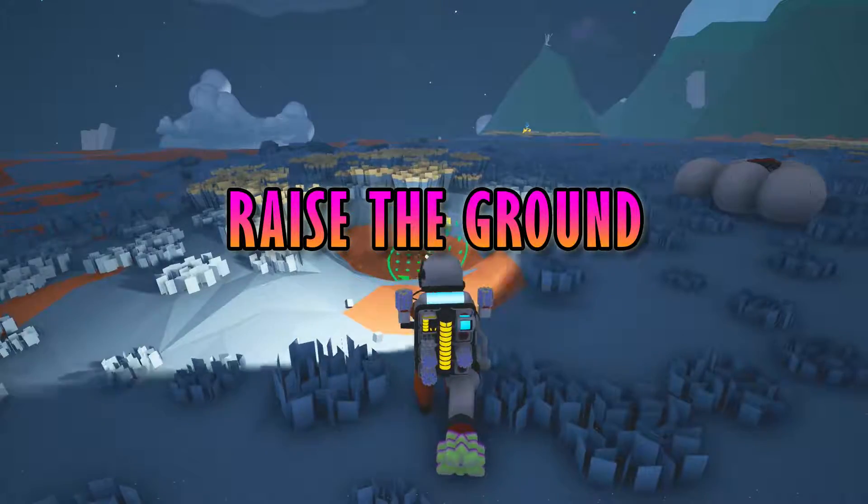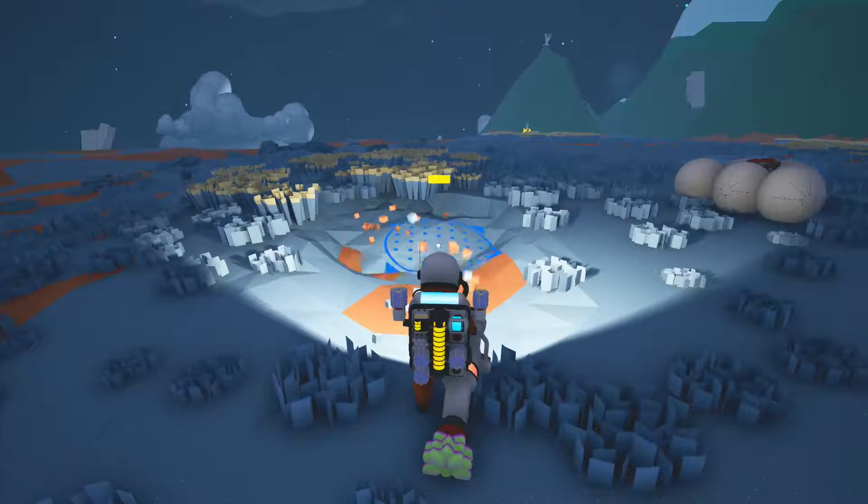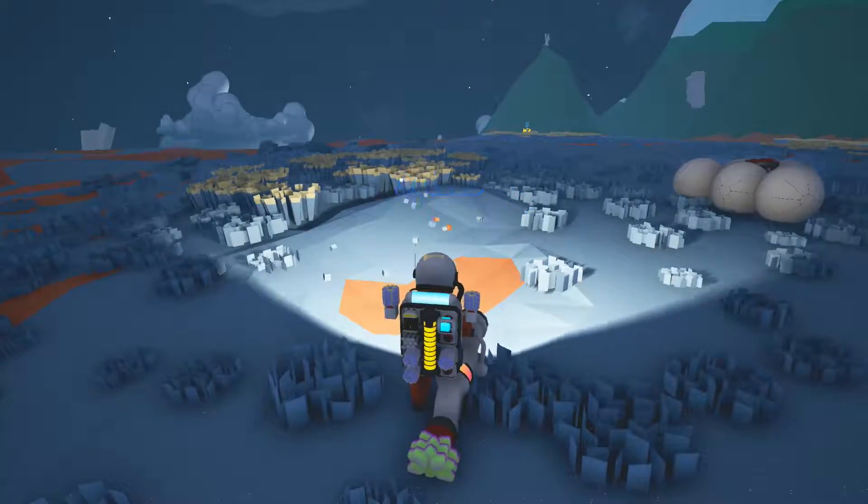Raise the ground. As you will know almost immediately, you can destroy the terrain with your tool. The game doesn't make it too obvious, but you can also raise the ground by holding Alt, and level it by holding Control.